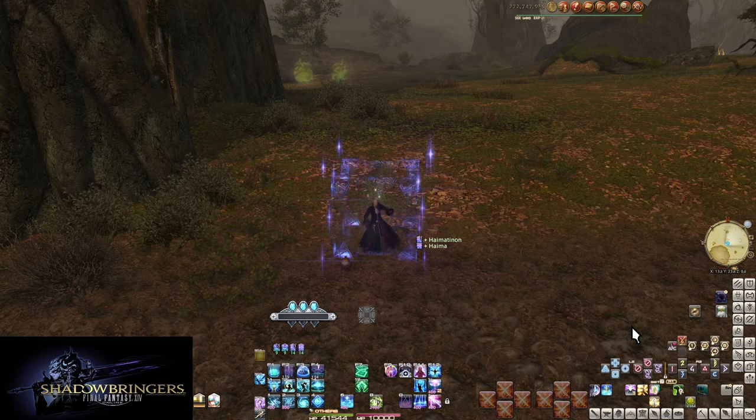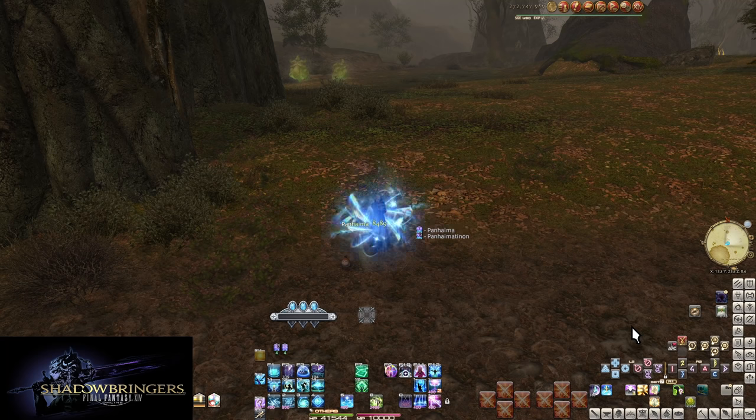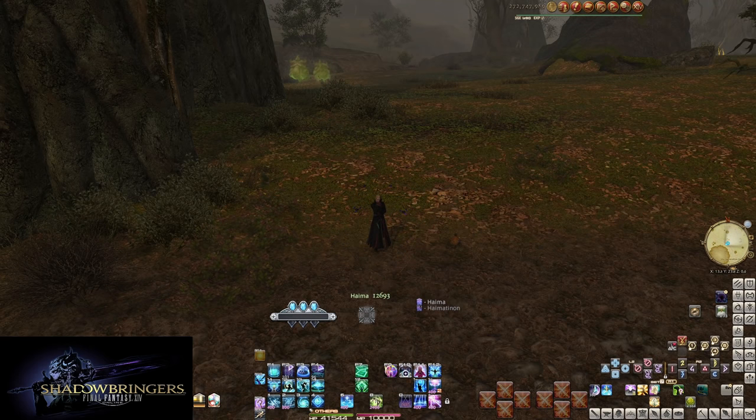That's the Shadowbringers toolkit. Personally, I felt like Sage was a bit rough to use until I got Holos — from then on the job seemed really smooth comparatively. That, and also more experience by that point. It still falls heavily into needing to absolutely control the situation at all times.